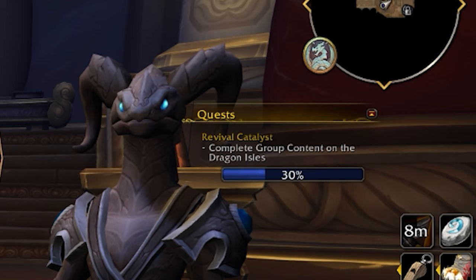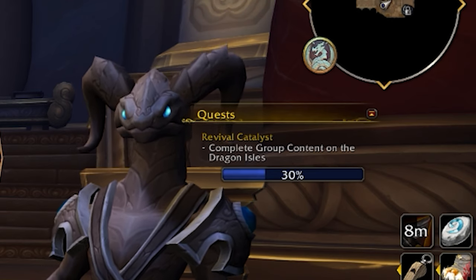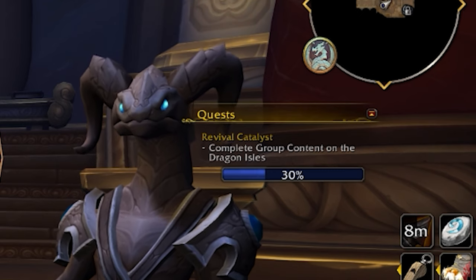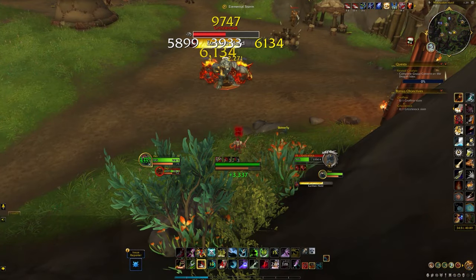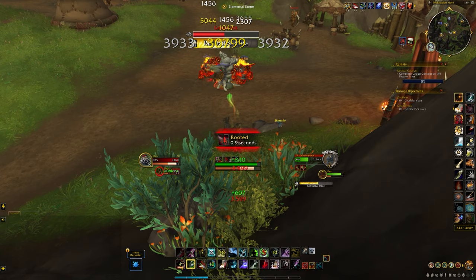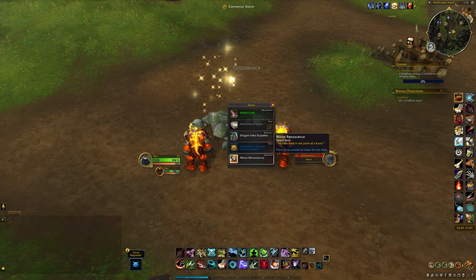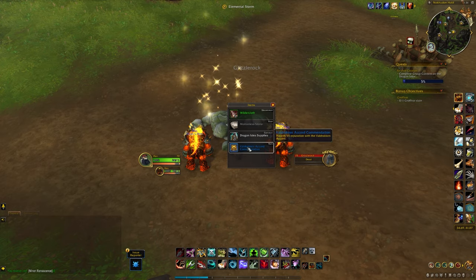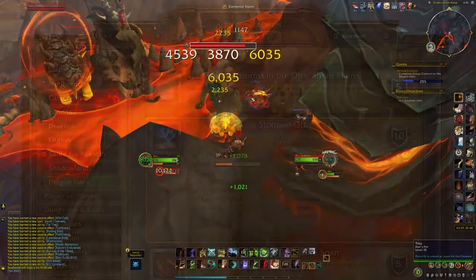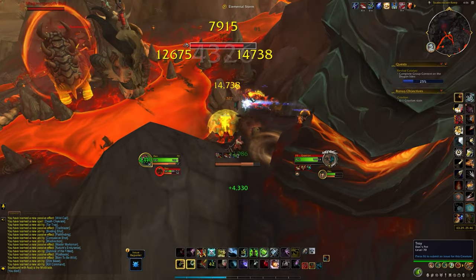The point of this is to fill the bar to 100% by doing group content in the Dragon Isles. For solo players, don't worry too much because there are ways for you to do this — two methods which take a little bit longer but are doable. One is killing very specific rares at the elemental invasion events — essentially any rares from the Stormed Off achievement. Keep an eye out for elemental storms on the Dragon Isles, kill those rare NPCs, and that gives you 5% per kill.